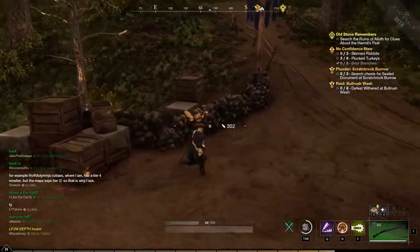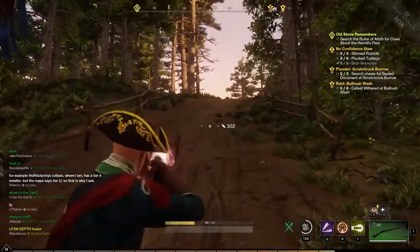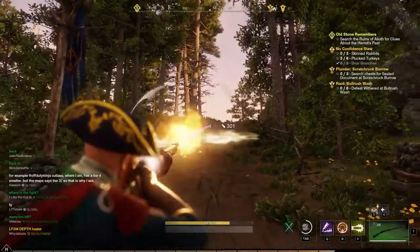A white attack is a basic attack — it means you're doing standard damage. You've got no modifier, so you're not doing extra damage and you're not doing reduced damage. It's white. It's Wonder Bread. It's basic.